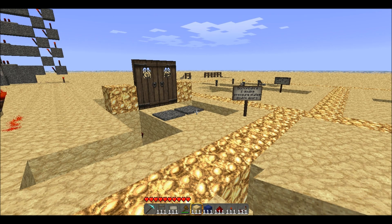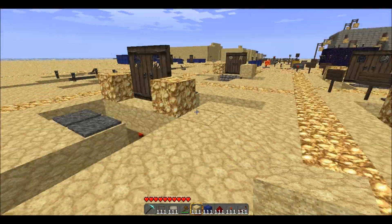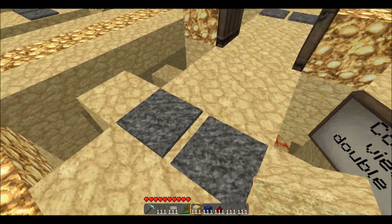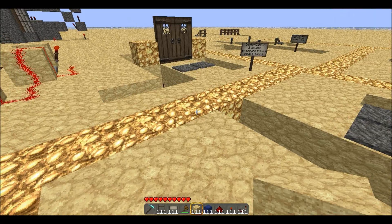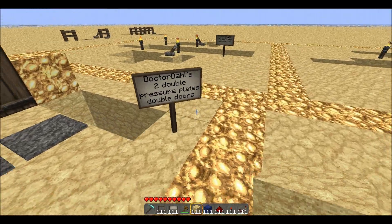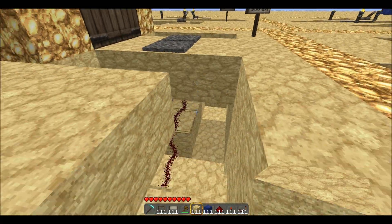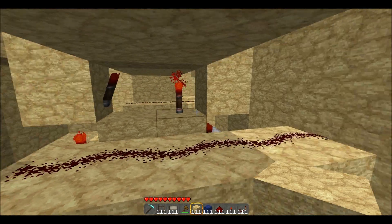Hey guys, welcome back. A couple videos ago I did all my double pressure plates and buttons for my double doors and I thought I got them working pretty good, but I was told you could actually make them more compact. I didn't really believe it at first, but I was proved wrong. DocterDahl gave me a couple photos of how he did it — this is pretty ingenious. He gave me permission to put this in a video, so you guys should definitely check him out. He's a pretty good redstone guy.